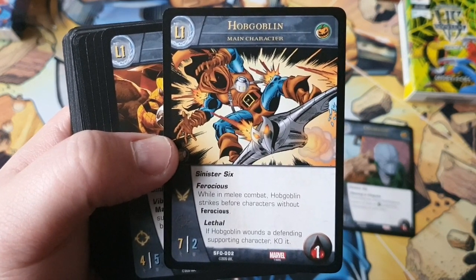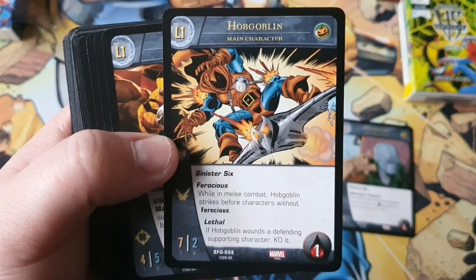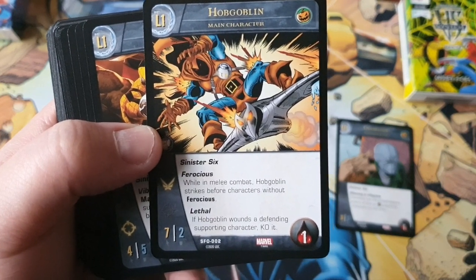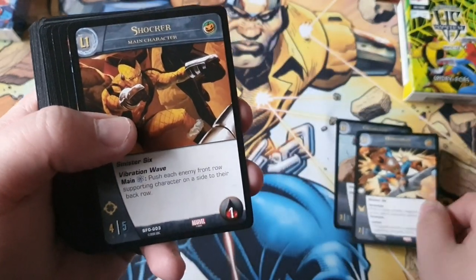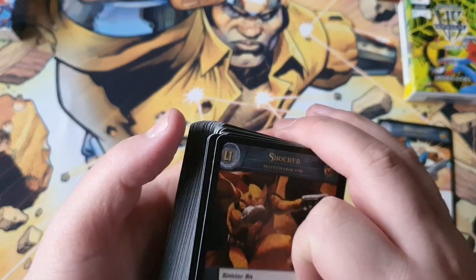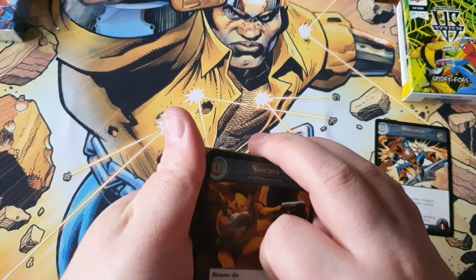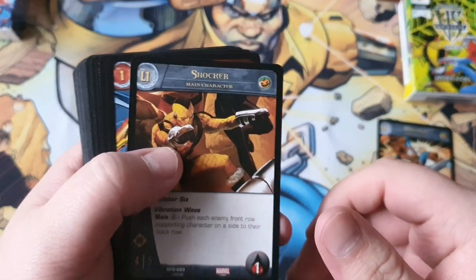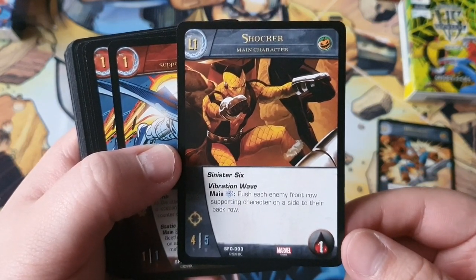The next Sinister Six main character is Hobgoblin. He is a 7/2, one health, flight and ferocious. While in melee combat, Hobgoblin strikes before main characters without ferocious, and has lethal — so if Hobgoblin wounds a defending character, KO it. This is a very good one, probably the best aggressive one, maybe competing with the Hunter/Craven one. Hobgoblin is really good.